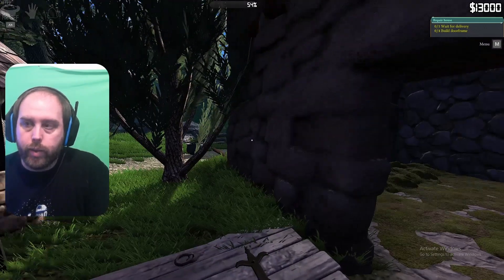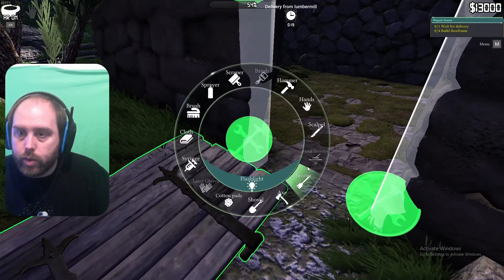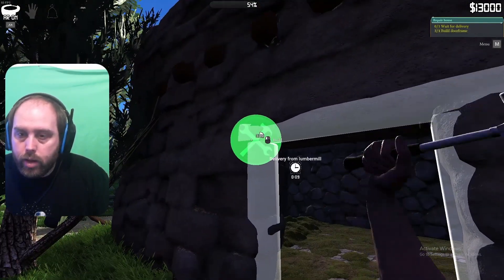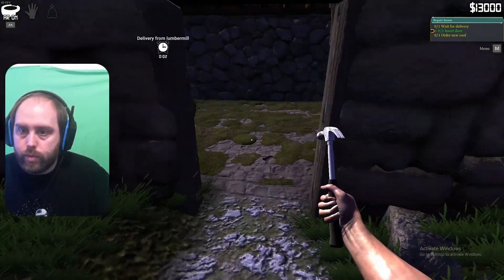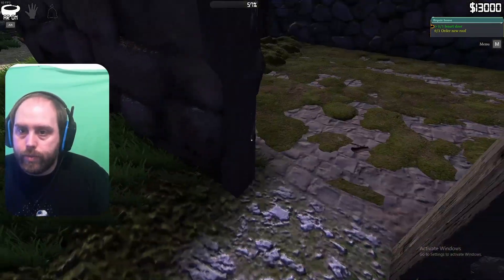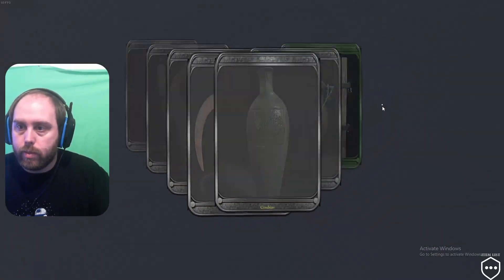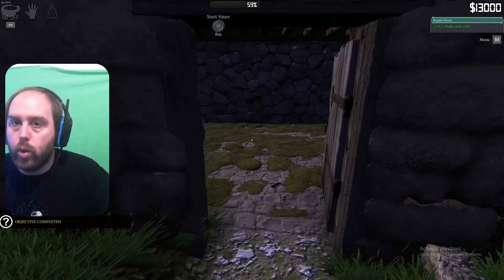Most items will require fire. Hey where'd it go? Hey! Do I need a hammer? Here we go. Hands. Insert door. Insert door. Where did the door go? I don't know where my door went. There it is — it was in the table. It's all good. Order a new roof. How do I order a roof?